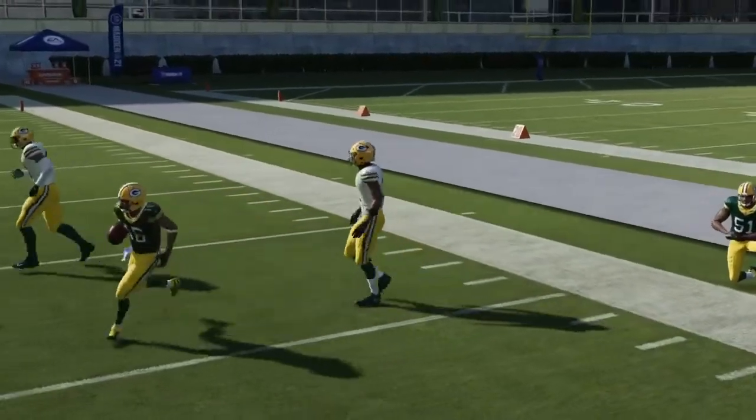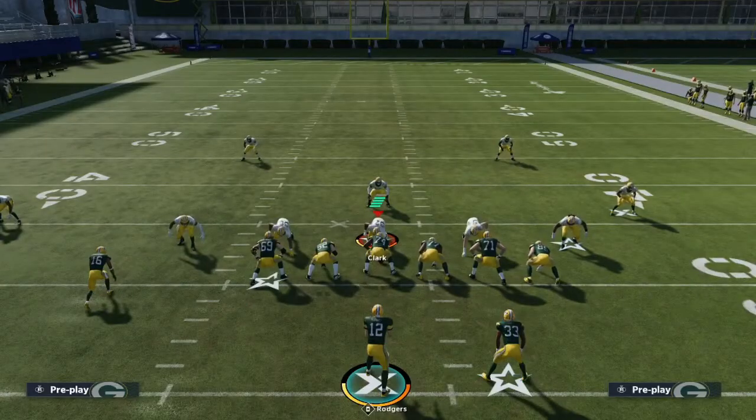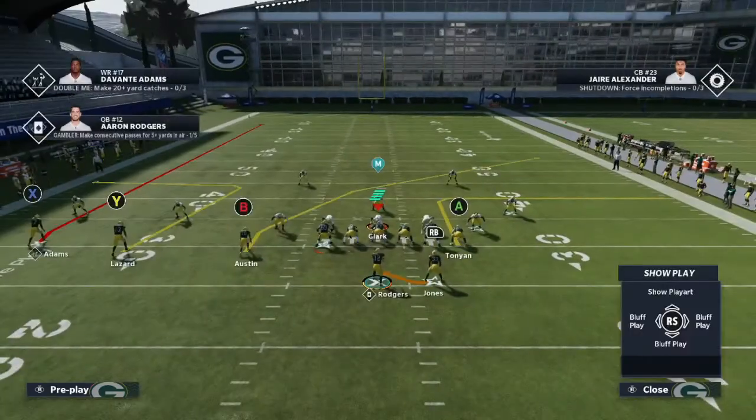Open versus cover 2, cover 3, cover 4. Like we talked about in the man-beating video, what is good versus man? The crossing routes. What was good versus match? Utilizing the streak or the pull route with the crossing routes, or utilizing the streak with the corner routes. So put it all together — the crossing route is so good versus man, cover 4, cover 2, and cover 3. This is what we want to design our offense around: the crossing route and the corner route.